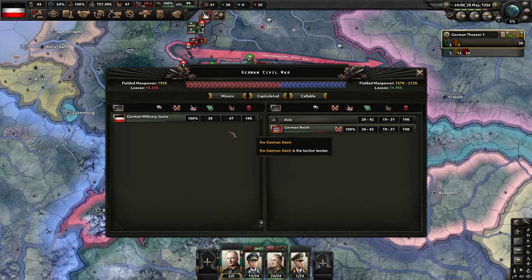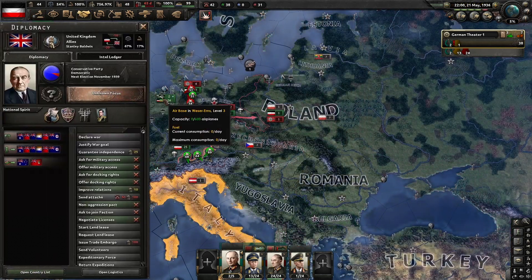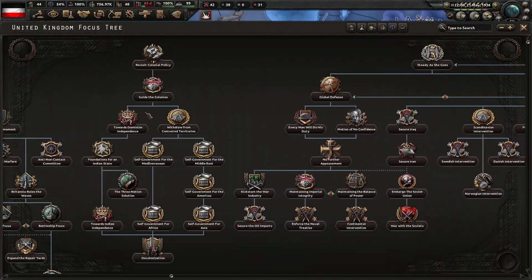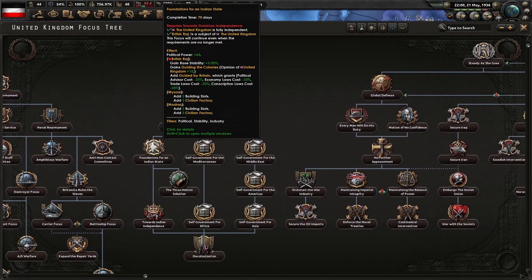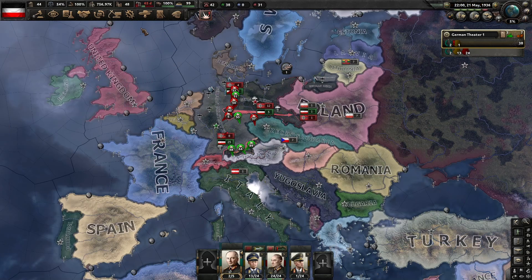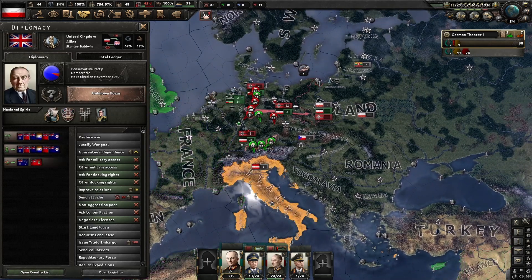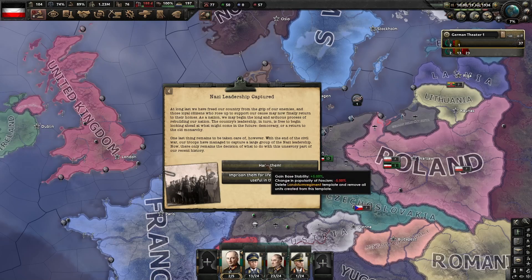They want to take as few casualties as possible in this war, but this is quite a lot — already right under 100,000. United Kingdom Revisits Colonial Policy — just got that event. They're not doing Commonwealth ties, so there's a very high chance they're going to go communist, which is a big problem because France usually goes communist as well if I don't invade them. Those are two allies I'm not going to have. Hitler found dead — easy. Nazi leadership captured — let's hang them.